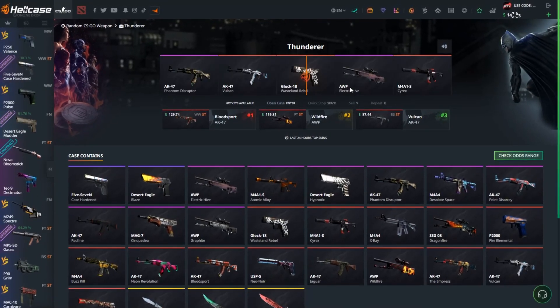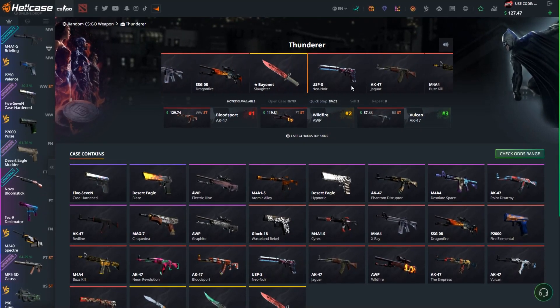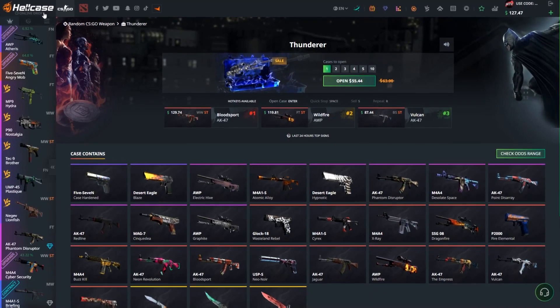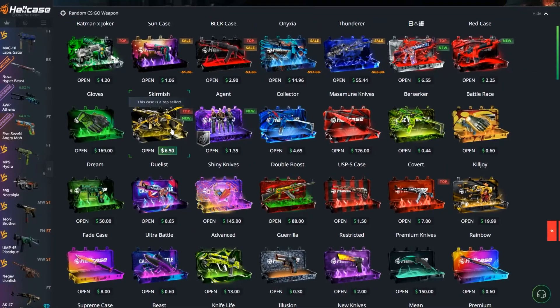Okay, let's go for the Thunder case which costs $55. Let's go and get some good profits. We got an Anthem Disraptor for $12. Boys, we're losing money. It doesn't go well at all.